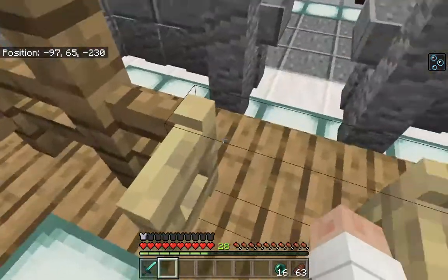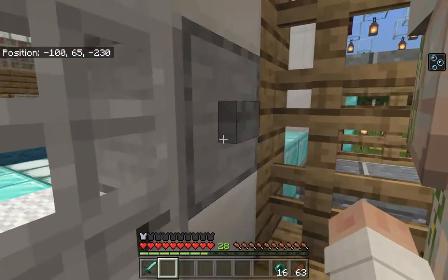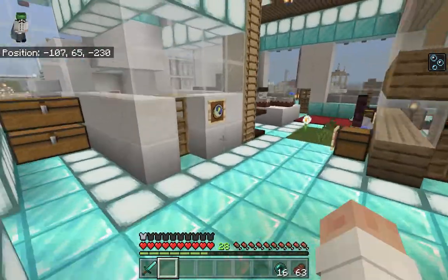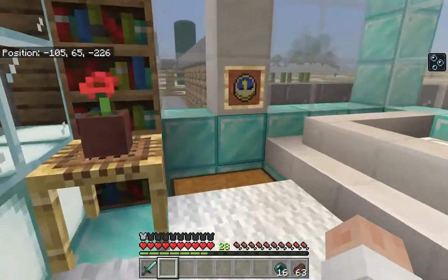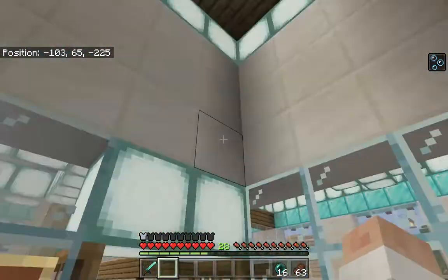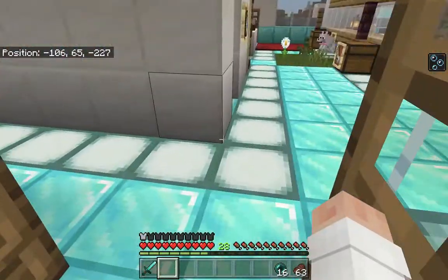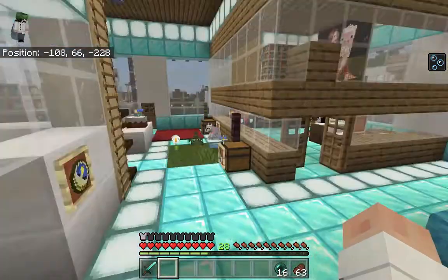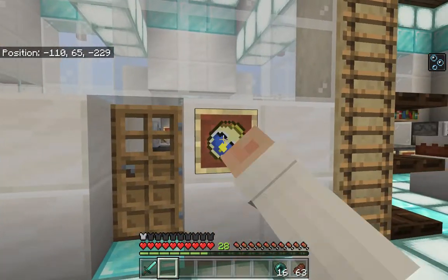I'm going to show you guys what's inside my safe house today. It is fairly small, as you can see, but it's pretty nice. Here is the guest bedroom on your right of the entrance — double bed, storage, little area here. You have a high ceiling as well, and then over here we've got more storage, and next to it we've got a clock.